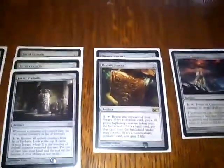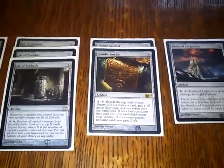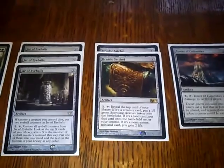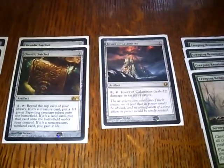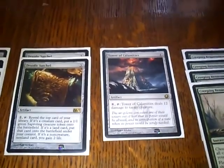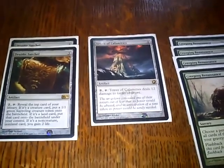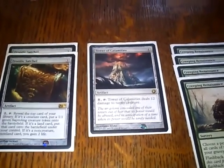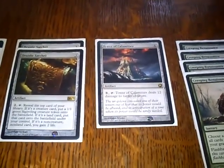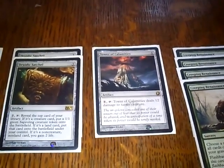Same again with the Druidic Satchel — if you hit a land you can play that land, then keep going through, taking more creatures off the top and pulling them out. Next artifact is Tower of Calamities. This is sick in this deck because it costs 4, and then you pay 8 and tap it to destroy a creature. Well, when you're making 16 mana a turn, that's nothing. You can get rid of some big fatties that way — each turn you destroy something with strength 12 or less. When you've got the mana to do it, it really helps.